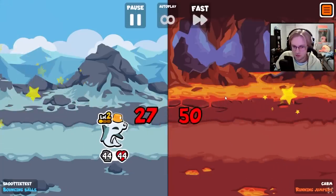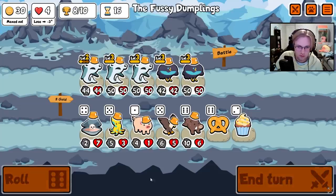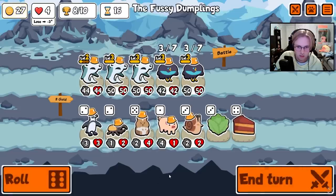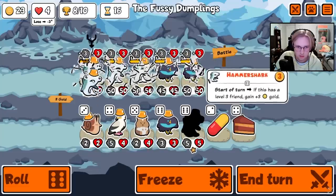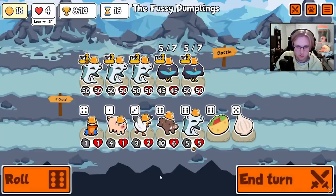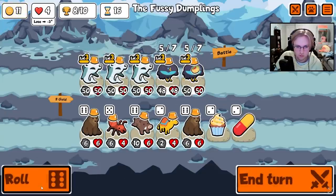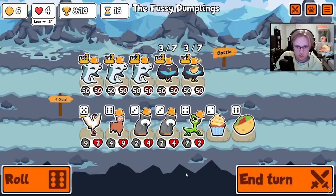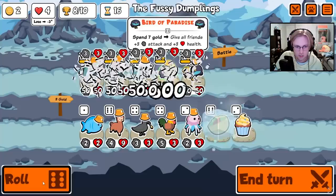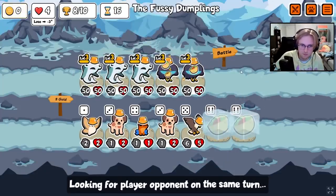This is a crazy team though. We don't have any Pita Bread. Is there a max gold cap of 30? There is — maxed out. How sad. We're just looking for Pita Bread. Roll for more. Pita Bread. There's another one. There's another one. Next turn will be great — all 50-50s with Pita Bread.